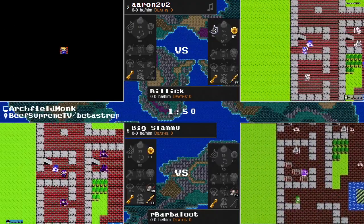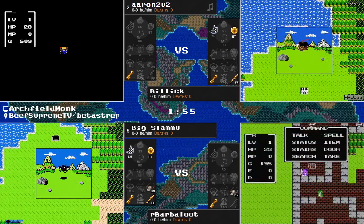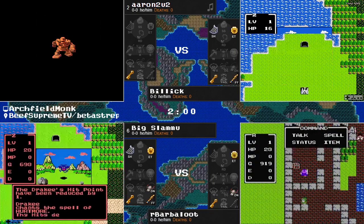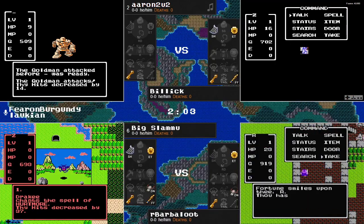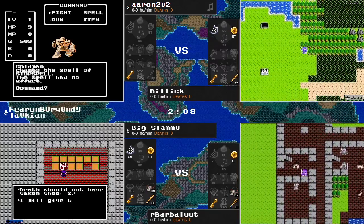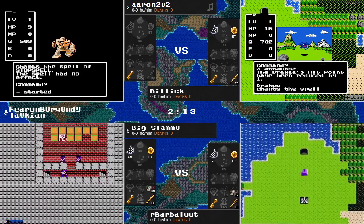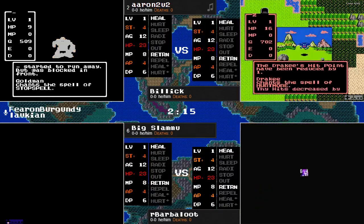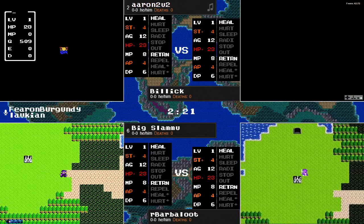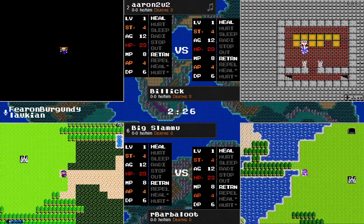Aaron finding himself another key here. I believe he's on the second floor of the mountain cave. We have a key, Wings, and an Herb. Chat telling me the top floor chest was an Herb. Now finding a gold man — it's casting Stop Spell, which isn't working out, although this low level 1 agility might be the undoing. Aaron gets away. He's got a bit of a walk to get to this last chest, and would obviously very much like to clear this cave out in one go.